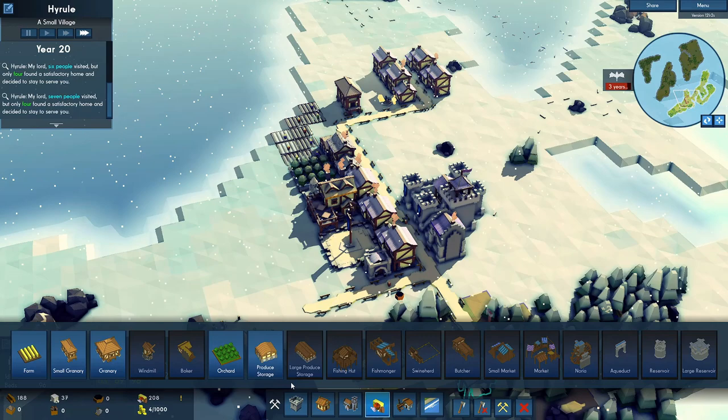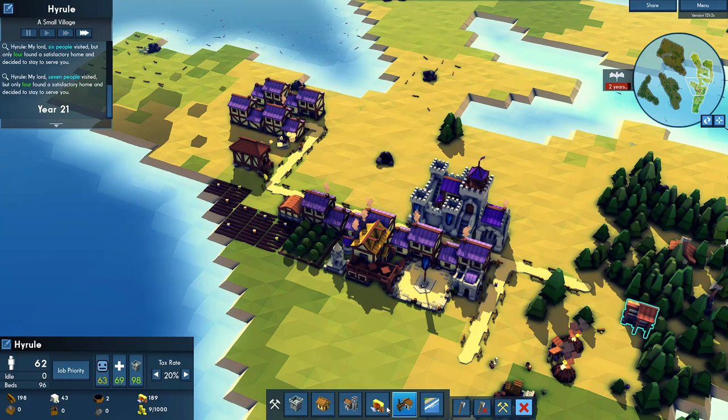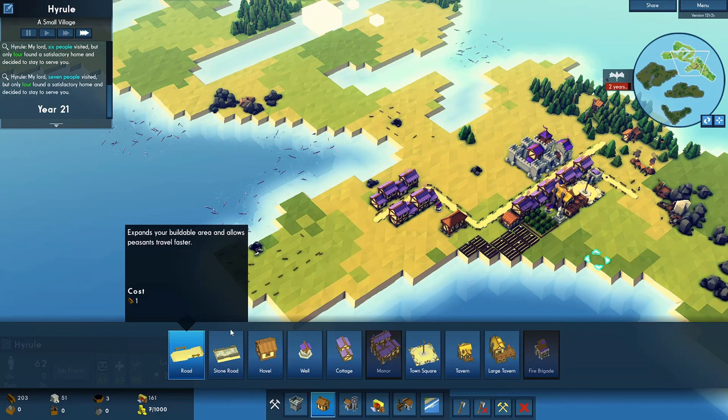Let's see - orchardists, bakers. We're not producing enough food, that will become a problem. We can have some fish though - a fishing hut. Let's see where the fish are. The fish are all up here so we must build a road.